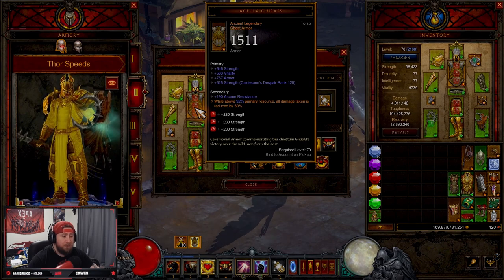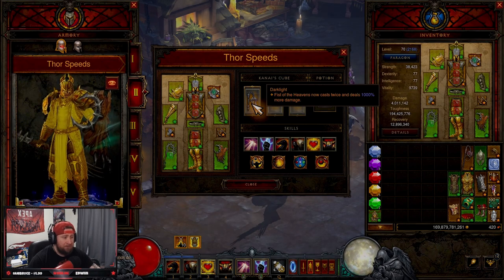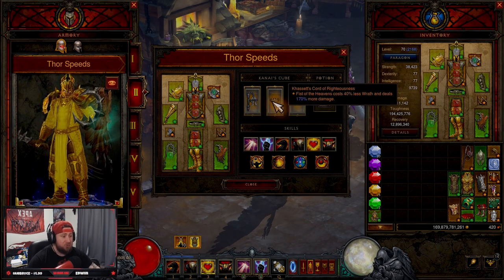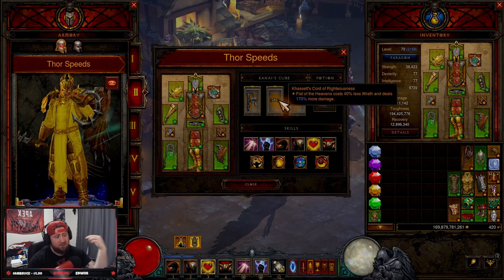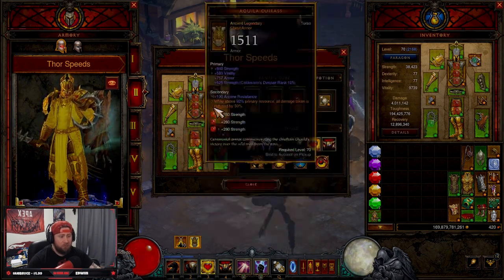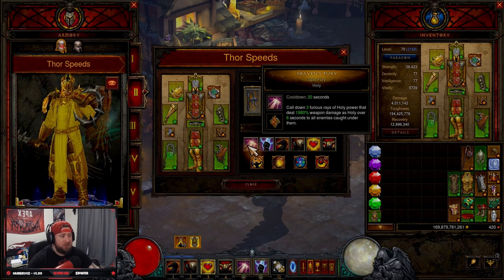We've got a Diamond in there for cooldown and Rubies for Strength, which transitions to armor. In the Cube we have Dark Light so Fist of the Heavens casts twice and deals 1,000% extra damage — this is huge. The Kasdeimi Coeur de Righteousness reduces Fist of the Heavens costs by 40% and it deals 170% more damage. And the Ring of Royal Grandeur to bring the two sets together.